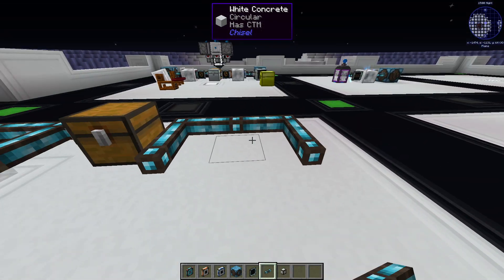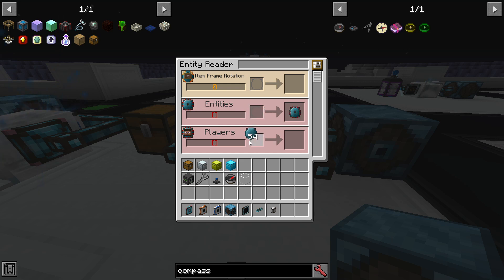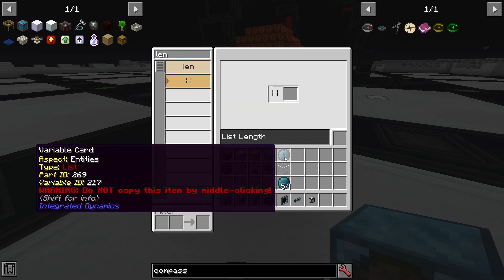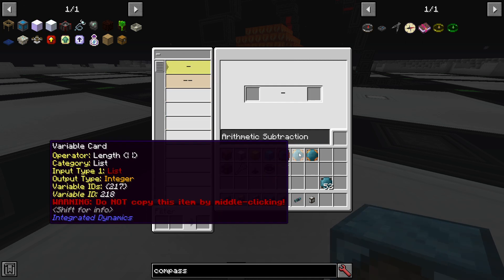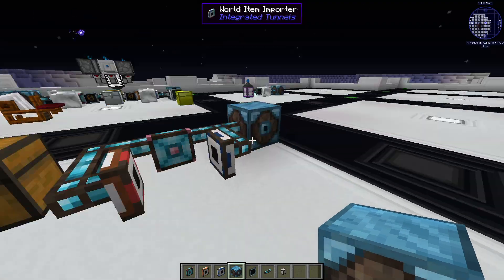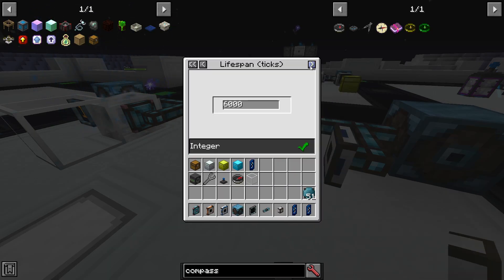With the second chamber we do almost the same: entity reader, exporter, importer. We want to tell the exporter to drop 1-x amount of crystals. So we take a list, then we get the length of it, then we get a variable integer with 1 and tell the programmer to do 1-x amount of crystals. And if we put down an item interface, it will drop only one and no more crystals. You can also change the velocity so it puts the crystals right in the center.